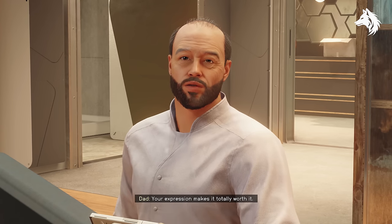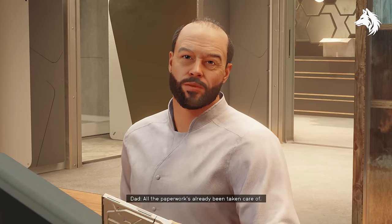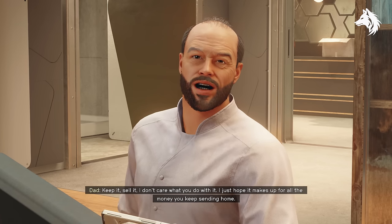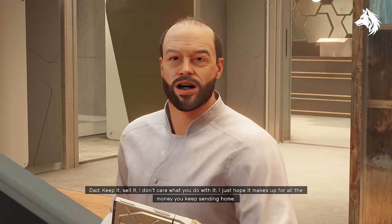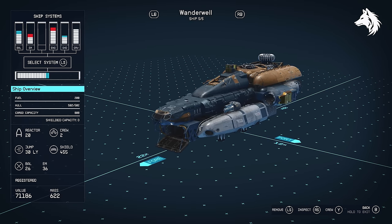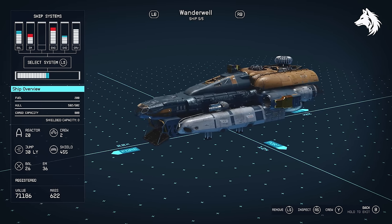Wonderwowl is a class A ship that you can obtain by choosing the Kid Stuff trait. The trait allows you to visit your in-game parents in exchange for a small portion of your earned credits. Over time, as part of the game's narrative, your parents will gift you different things, including the final reward which is Wonderwowl. While it's not the most powerful ship, it offers a decent balance of stats and is very fun.